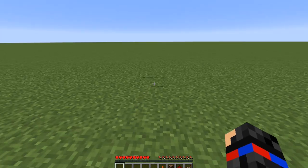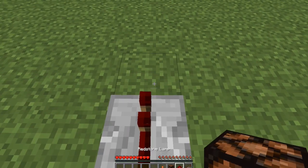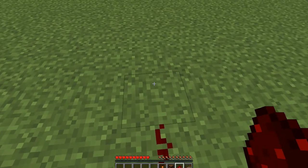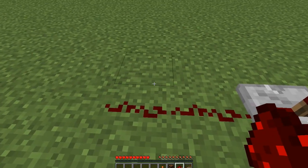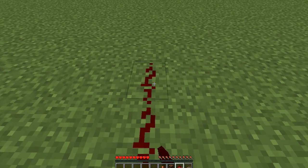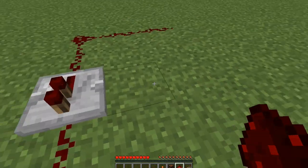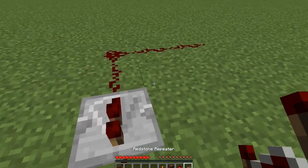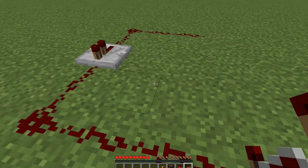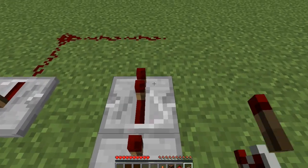So what we do is we make the first repeater. We build 2 blocks to the left and to the right. Now put redstone in front of the ends of those 2 blocks. Now we have to lay down these 3 repeaters. We have to make sure they're the opposite of this one right here, so we lay them down like this — the opposite way.